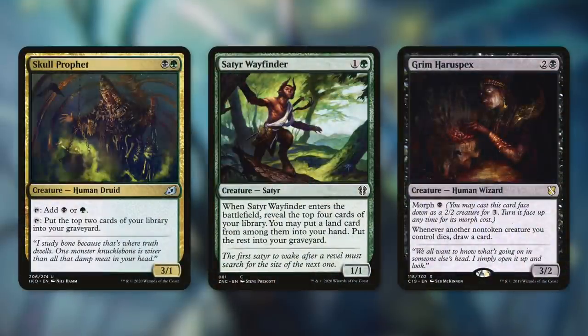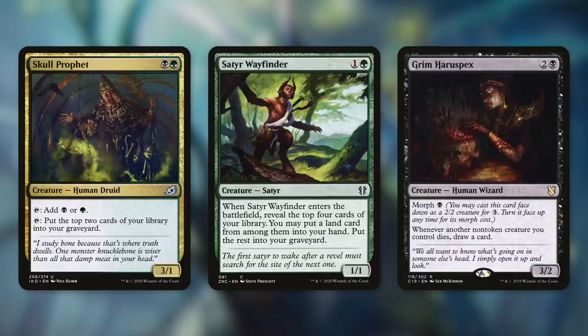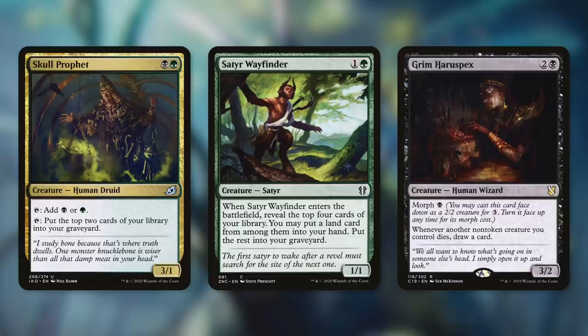Next up, we've got a mana dork with Skull Prophet, which can help us out in multiple ways. It's a 3/1 Human Druid that can tap for either black or green, or we can tap to mill two. This can help ramp us, but it can also basically generate card advantage for this deck. Our graveyard is somewhat of a second hand thanks to Tyum. So Skull Prophet can either tap for mana or give us access to more and more cards. Speaking of which, there's Satyr Wayfinder, which when it enters the battlefield, we reveal the top four cards of our library, then we can put a land card from among them into our hand and the rest into our graveyard. This can give us a land off the top while also milling us for three. Or if there isn't a land, it mills us for four, which is great for this deck as well.